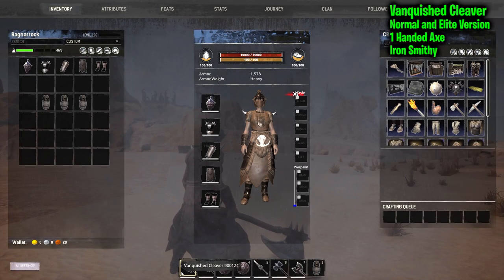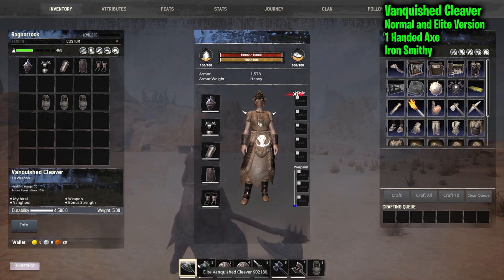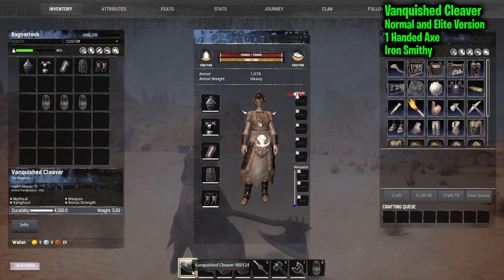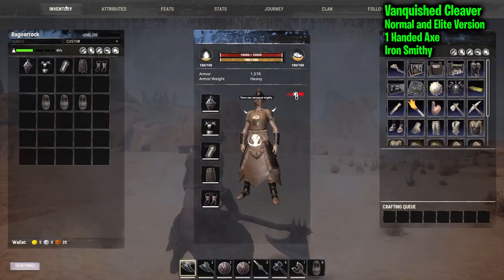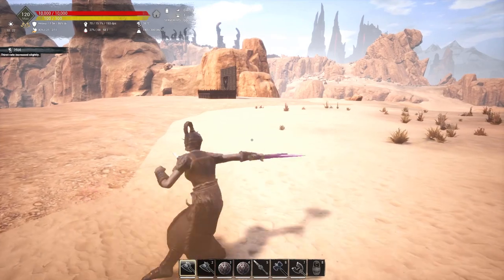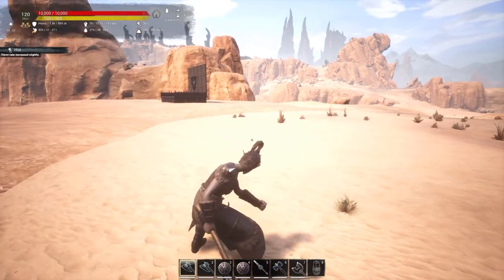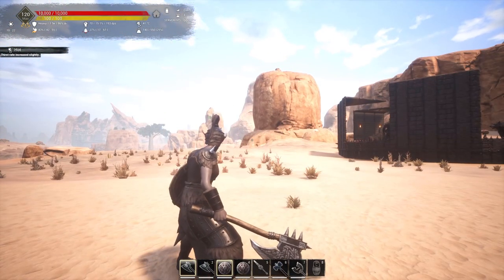Next we have the Vanquished Cleaver — again the normal and the elite variant. The difference is just better stats. You unlock the normal one at level 80 when you first become a Vanguard, and the elite variant at level 120. You get bonus strength: plus 10 for the normal, plus 12 for the elite. This is the same Vanquished Cleaver we've had before — nothing's really changed. It's one of my favorite weapons in the game; I love axes, and it's arguably one of the best one-handed axes. The nice thing is it's one-handed, which means you can use a shield.